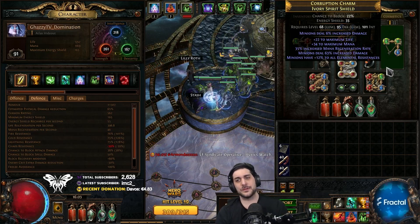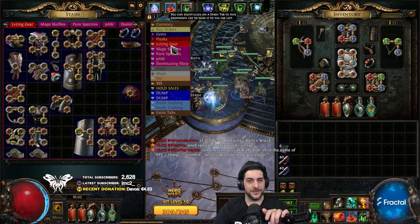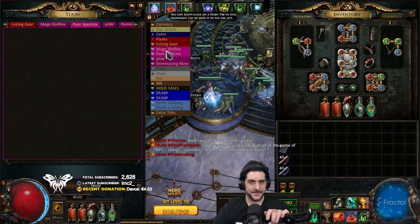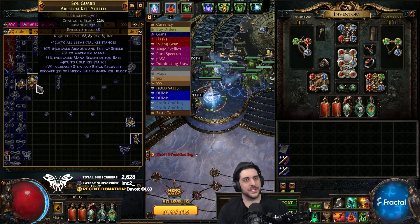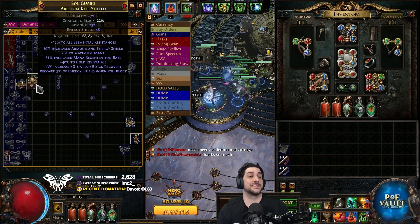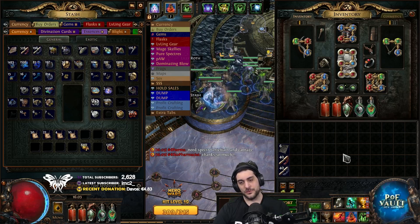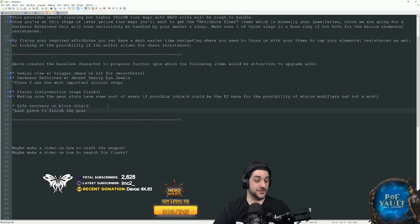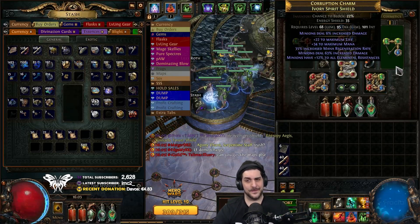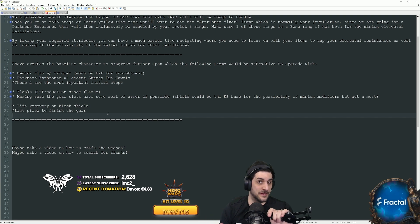I have an ES-base shield with minion damage to get minion rolls, but the last step you want is a life recovery on block shield — a Shaper or Crusader influenced shield with that implicit. You can also get synthesis versions. It's not a must, but it makes the build much more reliable for higher tier mapping as it helps you sustain so well. I'm level 91 and I just haven't bothered upgrading it and it's been fine to kill everything. It's normally one of the most expensive pieces for the low-budget gearing. That literally covers the entire gear progression to get you from mapping into being fully geared for the low-budget version.